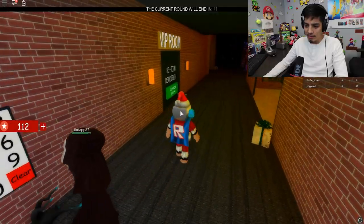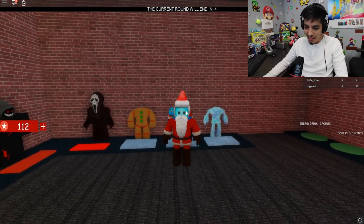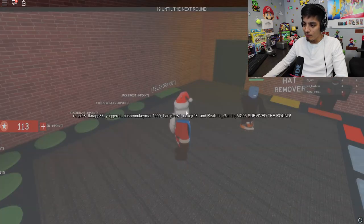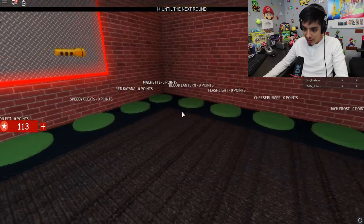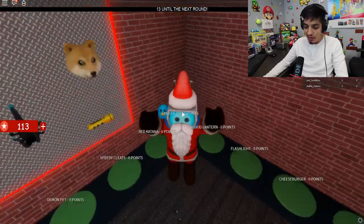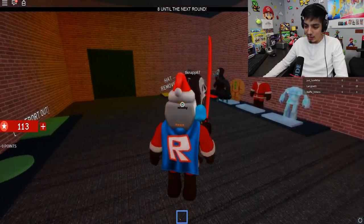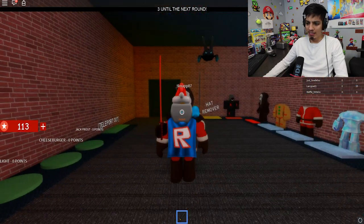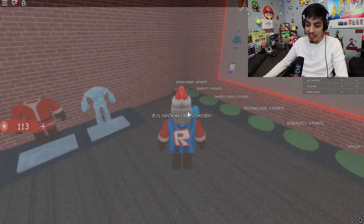Subscriber room — oh wait, VIP room, he switched it around. Let's get some speed cleats. We can get a legit Santa Claus outfit — there you go, that looks more like it. We got stupid Alex in here. A machete? We can get a machete for free? Santa Claus has the machete. He's like the evil Santa Claus — the Scream Claus!